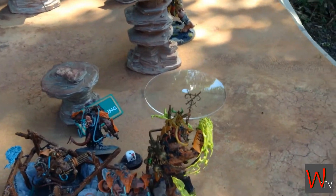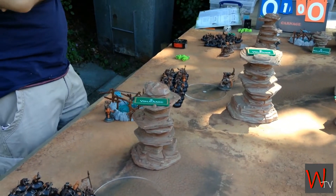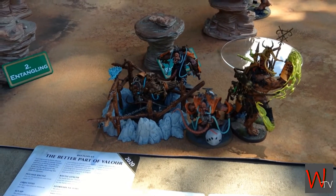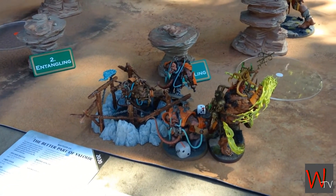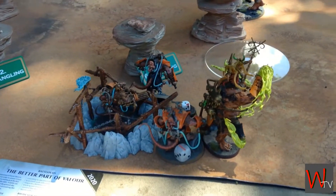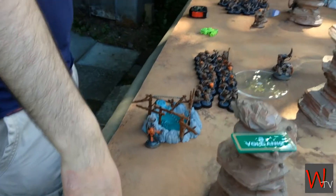Indeed. Iron Jaw was sat there, and you skitterleaped from just over there all the way through, then used the Gnawhole as well, and pumped the poor Mancrusher full of warpstone and everything. And he fell straight over even next to the Mystical terrain. So that's quite a success. But then you've got a Doom Wheel somewhere that started there — what's it doing there?